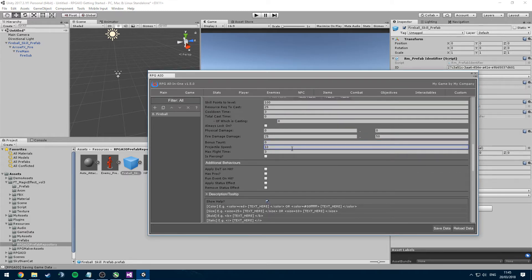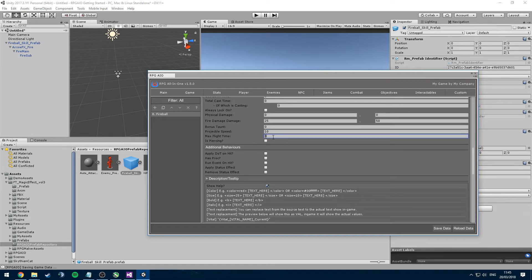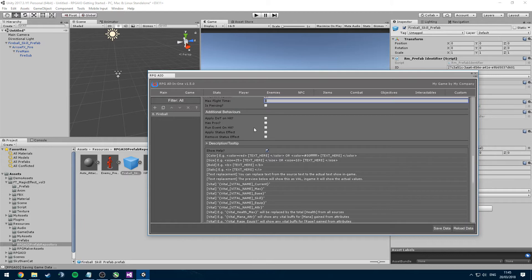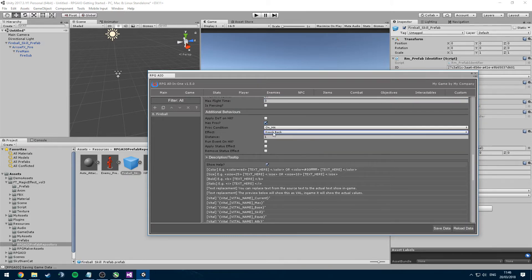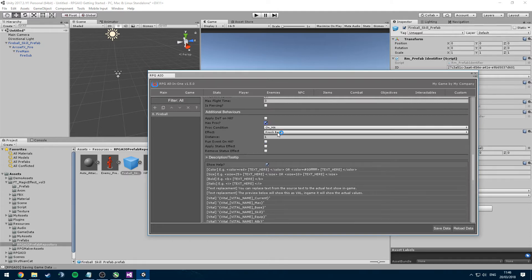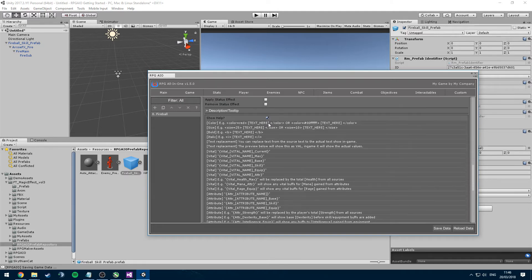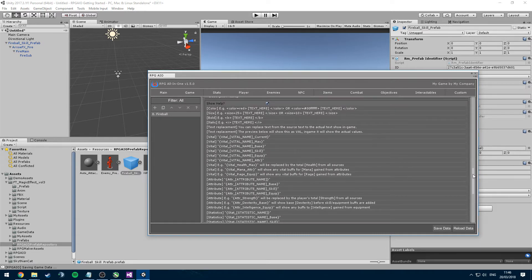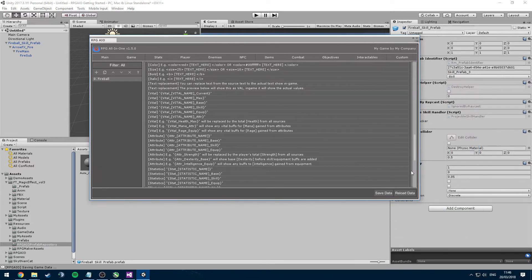We'll set a projectile speed — let's say 10 — and a maximum flight duration of 3. You can also do extra stuff like apply damage over time on hit, whether it procs a knockback on your target, and where it runs events. Let's add a knockback effect — that would be cool. You can also customize the tooltip.